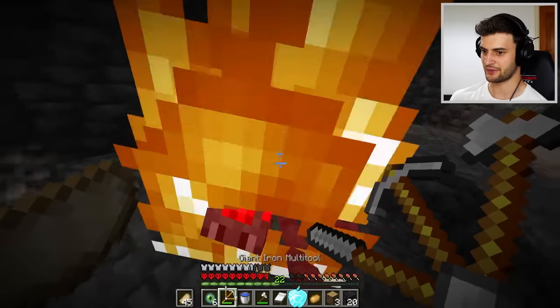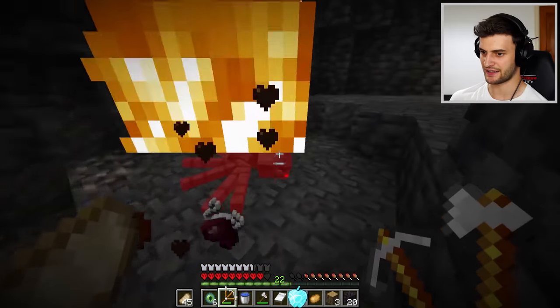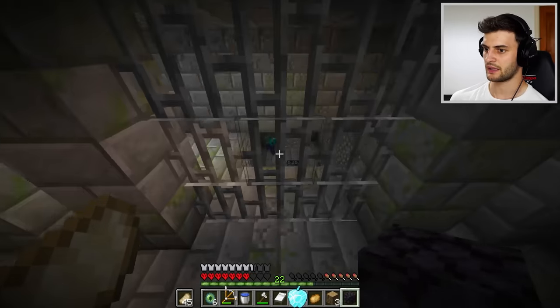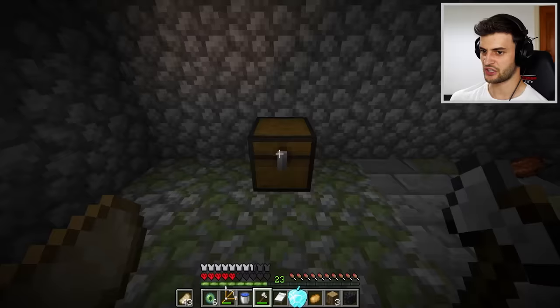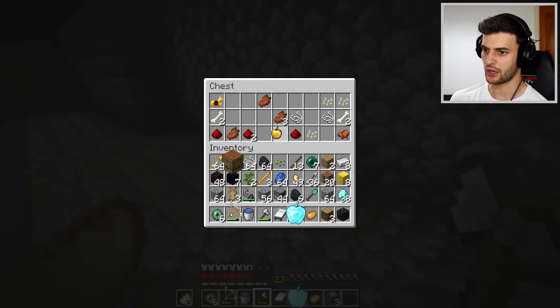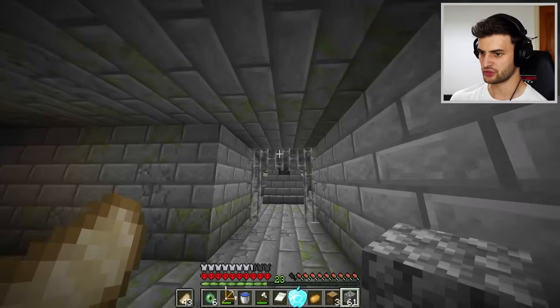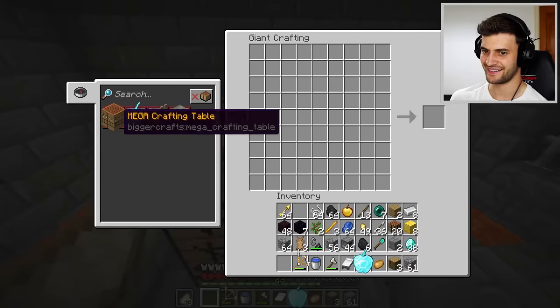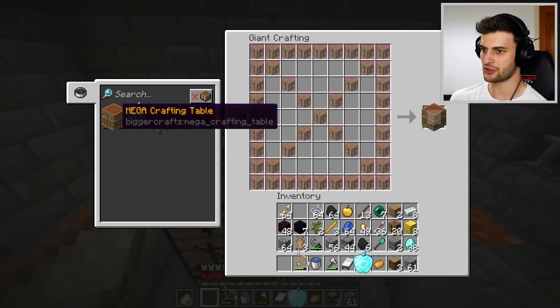I don't want to use it until we get to the End because I feel like that's when I'm going to need it. I've discovered a dungeon down here which contains nothing interesting — and a golden apple, that's not bad. Portal room also located. But there is one issue: I still have a few more crafts left and I need to craft the mega craft table. I don't have enough wood for that. First things first I'll grab a load of mossy stone.